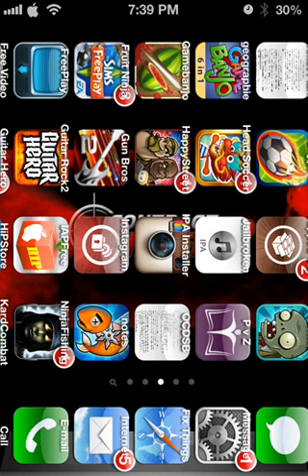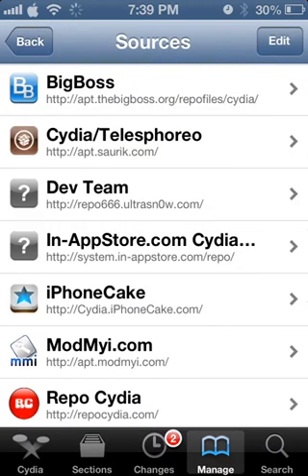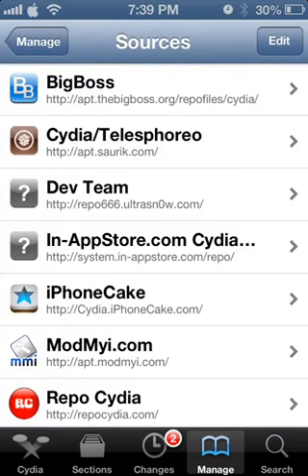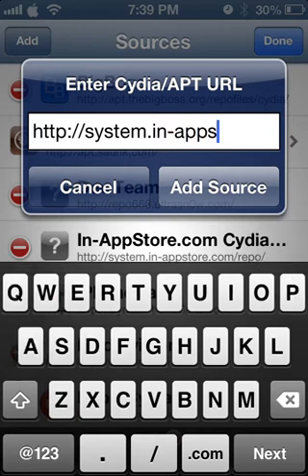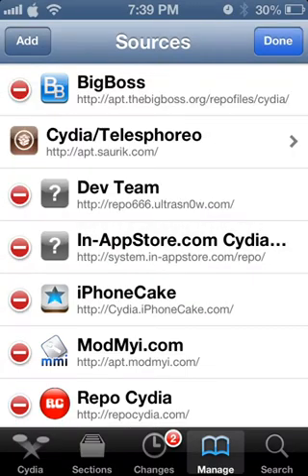I'm going to show you how to hack all apps with the new iOS 6. This is how: go to Manage, go to Sources, and add this source: system.in-appstore.com/repo. It's edit, add, system.in-appstore.com/repo. I'm not going to add it right now since I already have it.